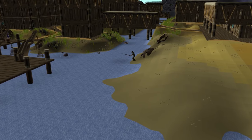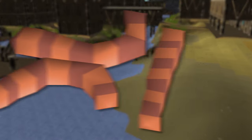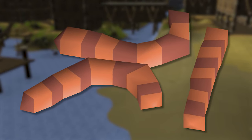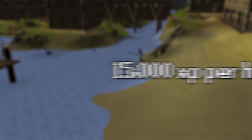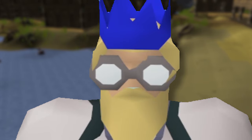At level 82 fishing, you can start catching anglerfish in Port Piscarilius. In order to catch anglerfish, sandworms are required. Sandworms can be purchased from Tynan's Fishing Supplies nearby or the Grand Exchange. You can gain around 15,000 experience per hour at level 82 and 23,000 experience per hour at level 99, and make a little bit of profit on the way.